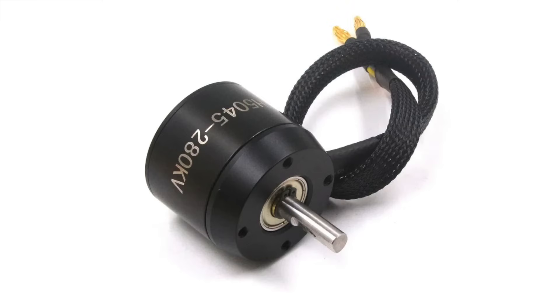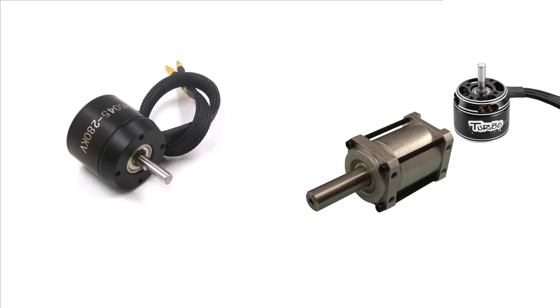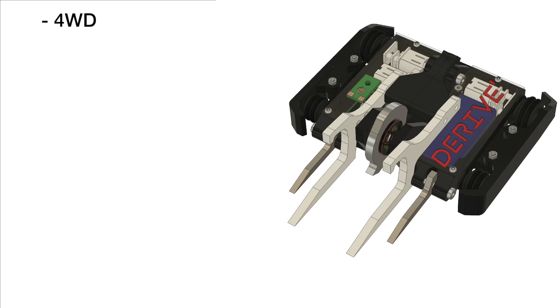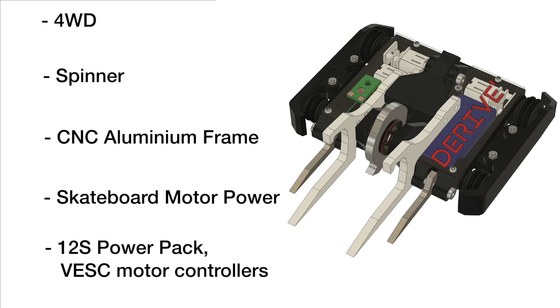In order to make weight with two weapon systems, I'd use the most power-dense electrical setup I know of, that being low speed electric skateboard motors. The motors themselves are not especially powerful for the weight, but make up for not needing as high of a gear reduction to power drivetrains or other mechanisms compared to high speed motors. This means while I may use an extra 300g of motor in the drivetrain, I'd be saving 500g and a lot of money on the gearboxes. Therefore the featherweight Derive would be a four wheel drive spinner-lifter robot with a CNC machined aluminium chassis powered by skateboard motors on 12S batteries and VESC motor controllers.